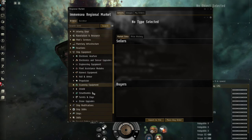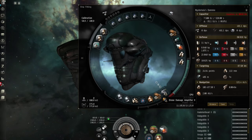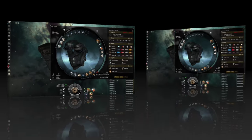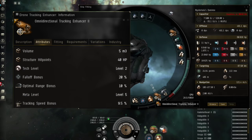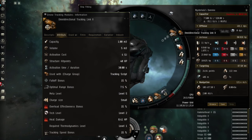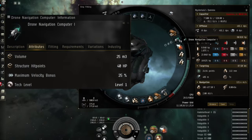Drone modules have their own category in the market. In the low slots, you can fit a Drone Damage Amplifier to increase damage, and an Omnidirectional Tracking Enhancer to increase tracking and range. In the mid slots, you can fit an Omnidirectional Tracking Link to increase tracking and range, and a Drone Navigation Computer.